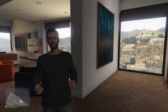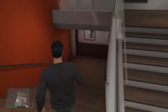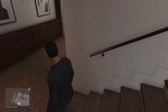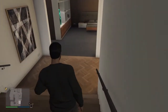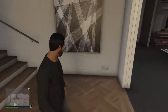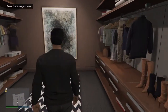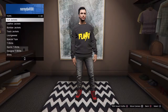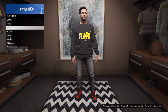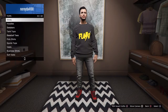Hey guys, today I'm gonna show you a kind of shirt glitch — it's basically the logo glitch. What you want to do is go to your wardrobe in your apartment. You want to equip the shirt — whatever kind of special shirt you have. I'm gonna stick with the Flash shirt because that's the one that's working for me.